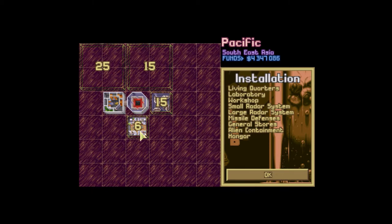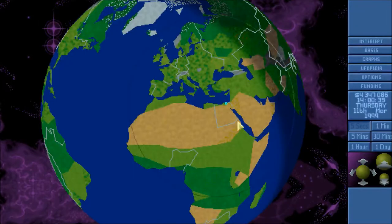So I have general stores, living quarters, the radar — anything else over here? I think we're okay. I mean, I could turn this into a workshop base. I don't know if I should do that. We'll hold off for now, but that might be a good idea. We'll think about it.